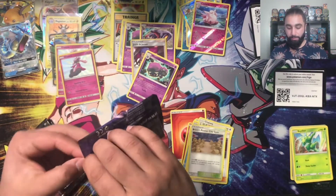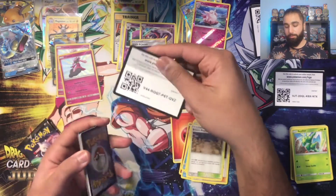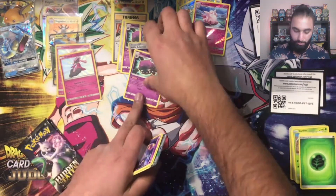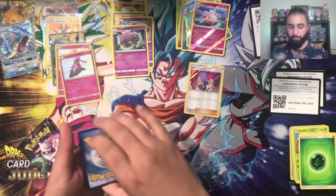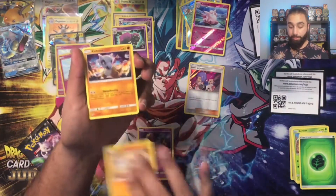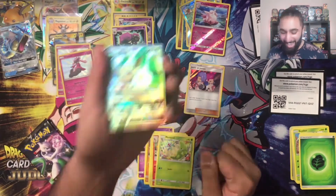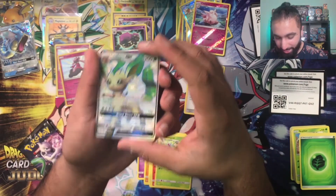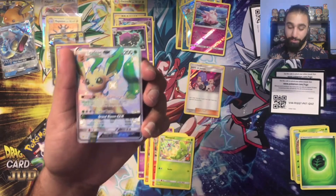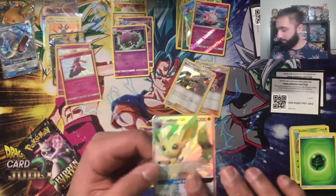Moving to the next pack. Getting the hang of it now. Code card — one, two, three, four, five, six. Let's separate Jessie and James because it's not a rare. Geodude, Cubone, Eevee, Clefairy, Scyther, Charmeleon, Metal energy. Yes — oh yes! That is great, that is gorgeous — got to love it! A Leafeon GX! I would love to have got any of the Eeveelutions and this is definitely great.